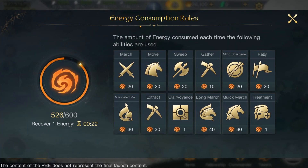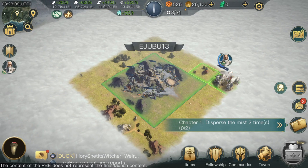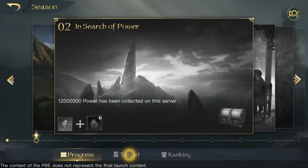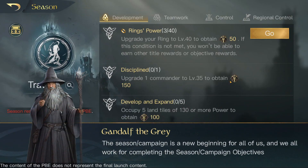Okay guys, so I've got all my commanders sorted. I'm taking some tiles at the moment. Up here you have your energy consumption, and it shows you all the consumption of march, moves, sweep, and all that — how much it uses. You have 600 to start off with. It plays some sort of movie. Very interesting. We've got our targets and everything.